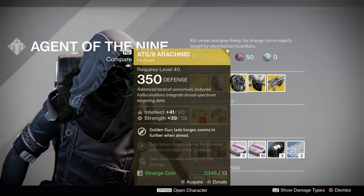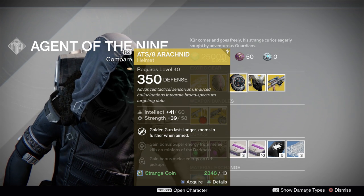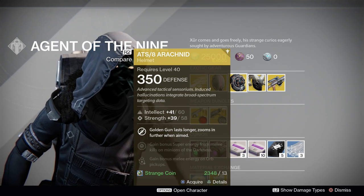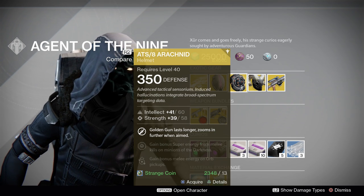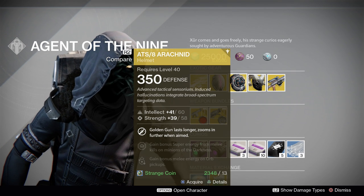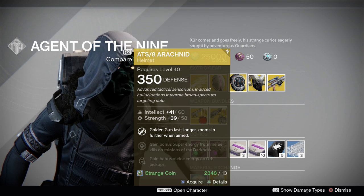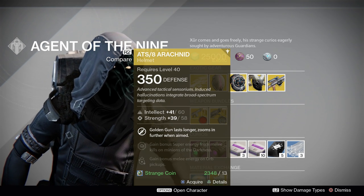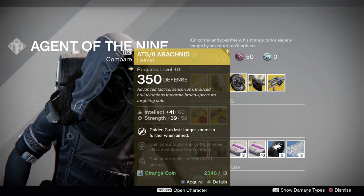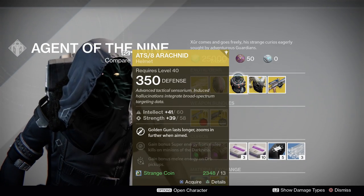In PvE, if you're holding your super for that long, I don't know why you're doing that. The zoom-in does technically increase damage because zoom causes range calculations to happen, and you can hit enemies farther away, but that's a really niche scenario. Normally you're using Golden Gun at mid-range or slightly farther and you're not hitting fall-off damage. So even though ATS-8 Arachnid looks really cool — seriously, that thing's awesome — pass. Just a big old pass.